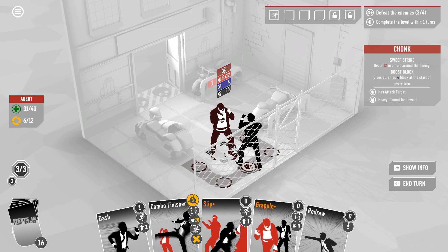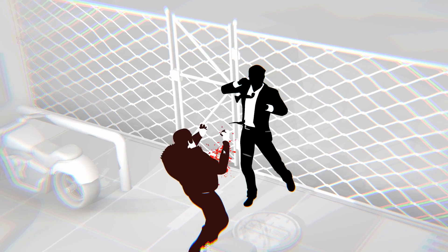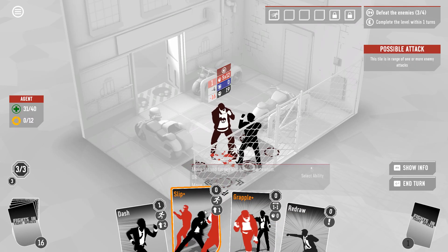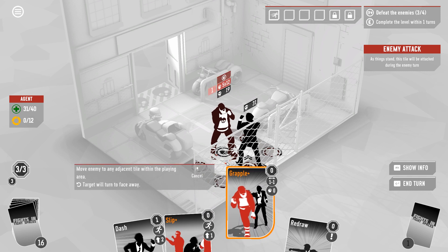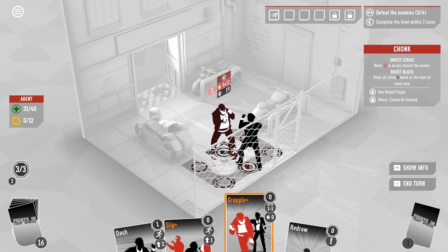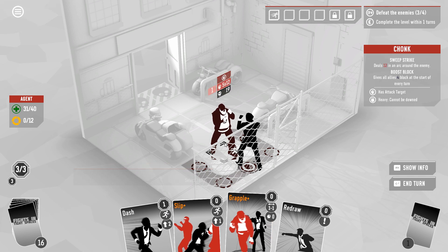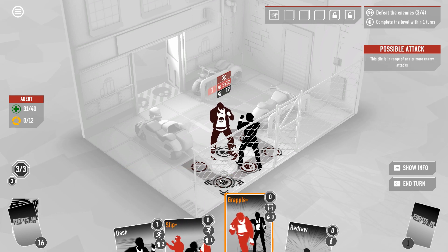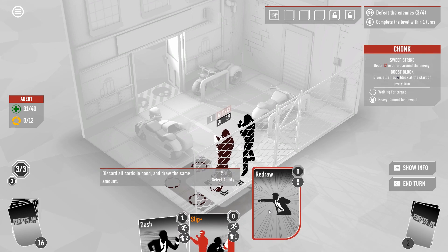Combo finisher is fine — I was hoping to build up a little bit more. Combo finisher, then slip — no, we grapple. It's just moving him further away from the exit though. At this point I think we've committed to a damage-based finish pretty thoroughly here. Redraw, show me something exciting — you failed. Redraw has been unkind to us so far.